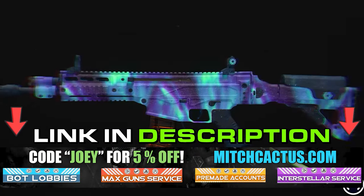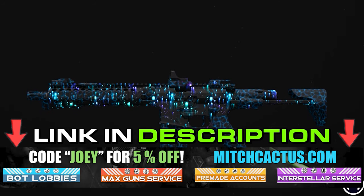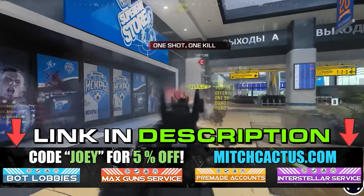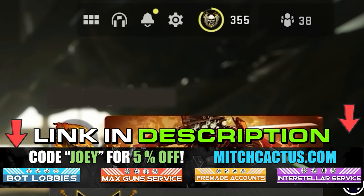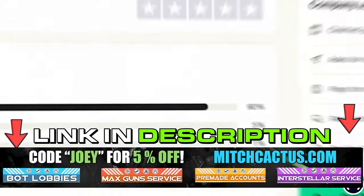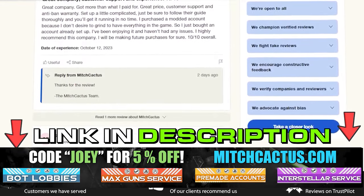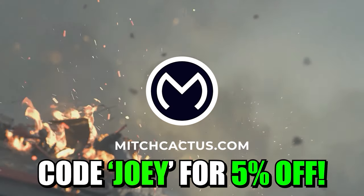If you're looking to unlock the new Modern Warfare 3 camos such as Interstellar and Borealis hard unlocked, or playing bot lobbies, they can level up your guns and unlock camos rapidly, or even offer instant delivery pre-made accounts. Be sure to check out MitchCactus.com — they are the biggest and most reliable sellers with brand new offerings for Modern Warfare 3, with completely safe and legitimate services for Xbox, PlayStation, and PC. They have almost 10,000 reviews on their Trustpilot page. Use code JOY for 5% off for a limited time only.